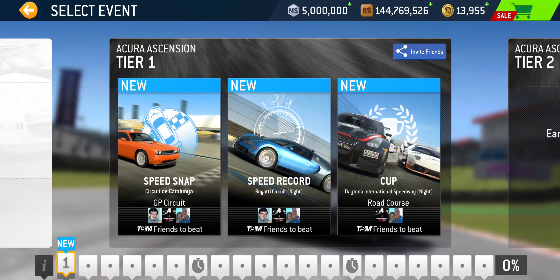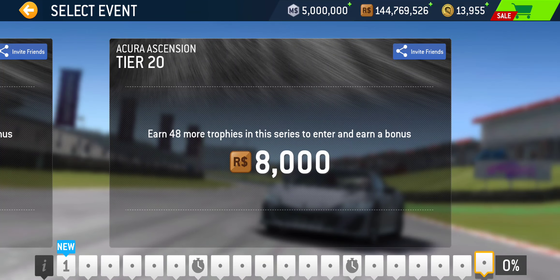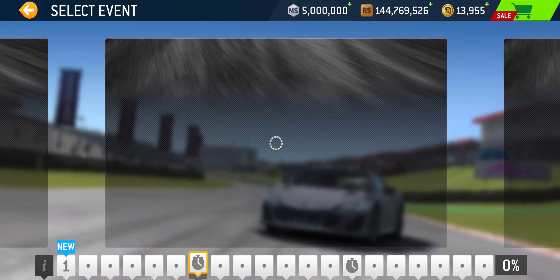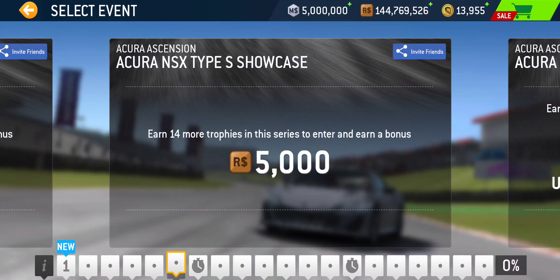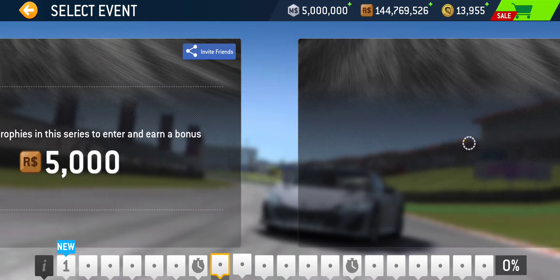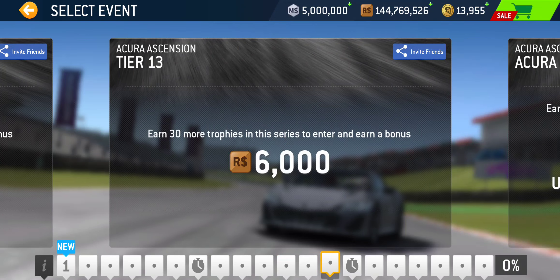Another 20-tier bonus series, and even though it is a single car bonus series, there are two time trial tiers — in tier 7 and tier 14. The showcase tier has the usual two races. Tier 6 is the showcase before the first time trial, but tier 13, before the second time trial, is not a showcase tier, meaning there are three races in that tier. That brings the total number of events to 55: two time trials and 53 trophy events.